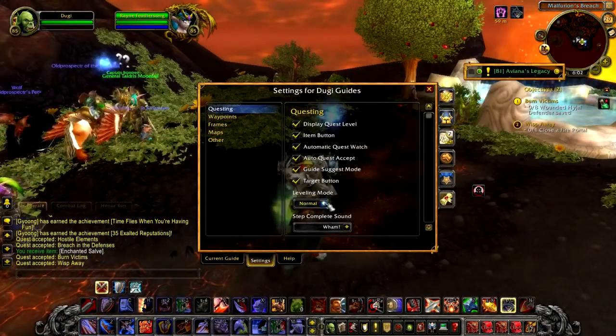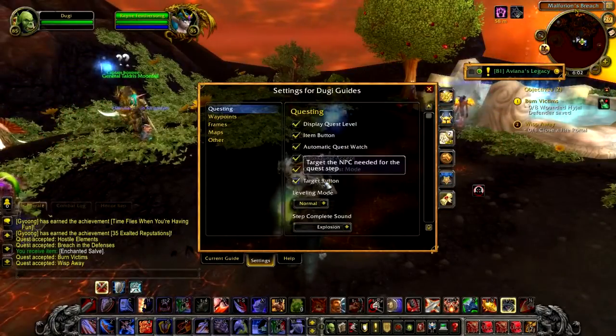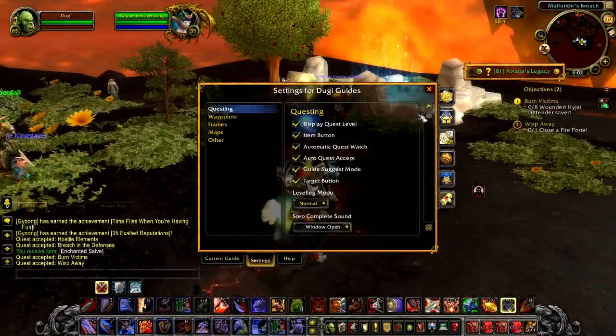Another new feature that we have is the Step Complete Sound. You can find this in the settings menu under the Questing category. You'll find a number of sound effects to choose from to notify you when a step is complete.